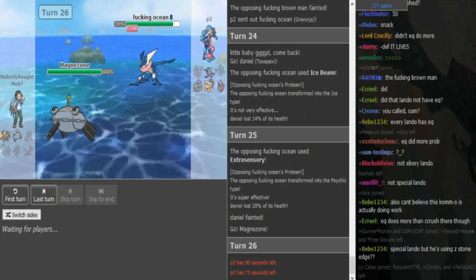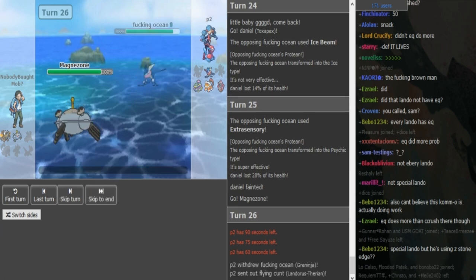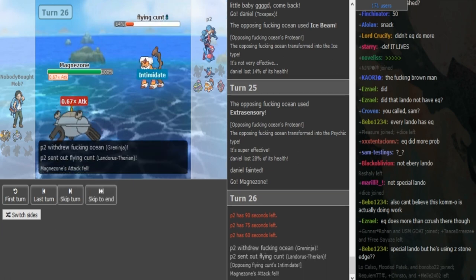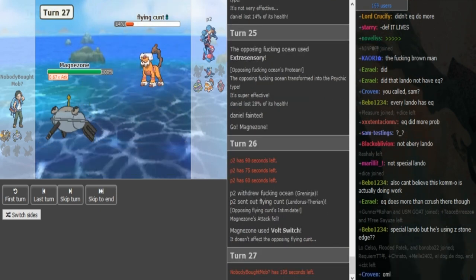P2 might not go for a coverage move — he can switch out and try to chip Magnezone first. But I think if he has Low Kick or HP Fire he can go for that. He's just going hard on Landorus. There's the Volt Switch. Now if it's HP Ice Lando, he should click that because Magnezone is most likely locked into Volt Switch. Oh — Pinsir is healthier than I remember, never mind.